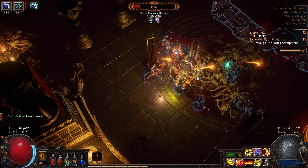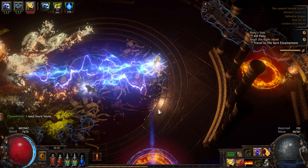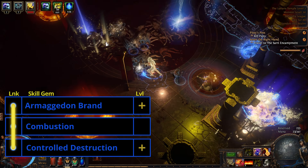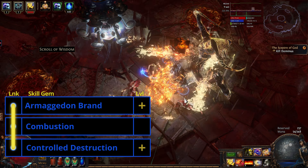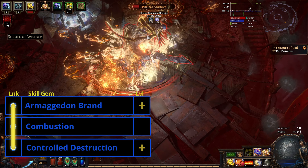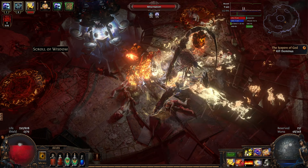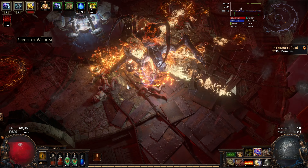When you visit the boss at the end of Solaris Temple in this act, we'll want to get the Strength Amulet so we can level our Red Gems. After killing Gravisius and Piety again, buy Armageddon Brand from Clarissa. This will replace Rolling Magma. We also drop Elemental Prolif. Our links will now be Armageddon Brand, Combustion, and Controlled Destruction.